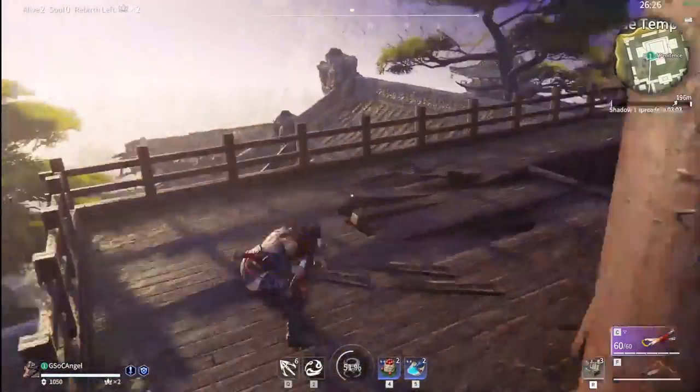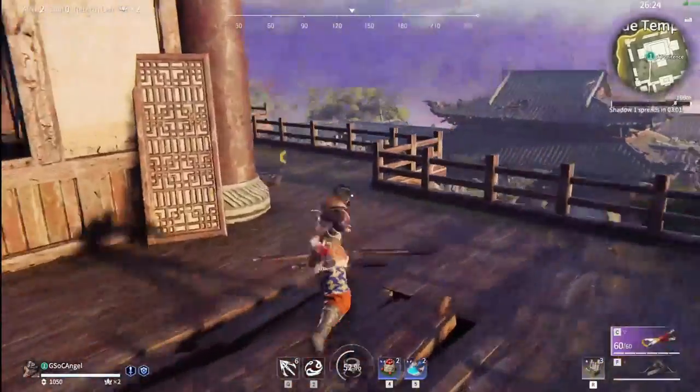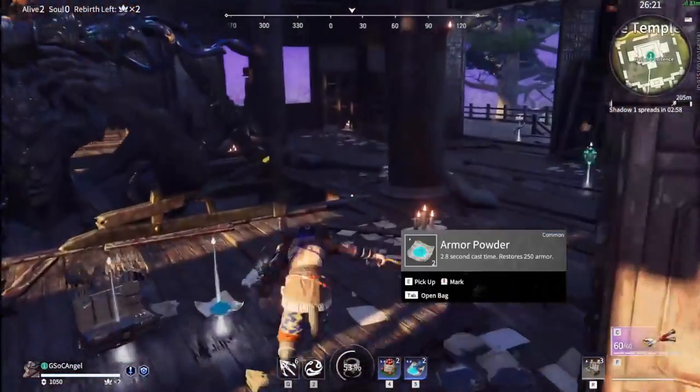Tip number three: dash cancelling. You go to charge an attack and then you dash. You need at least half of your stamina bar to be able to do this, or else it won't work. It's very quick for getting around the map.